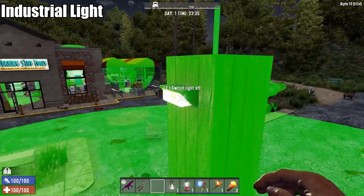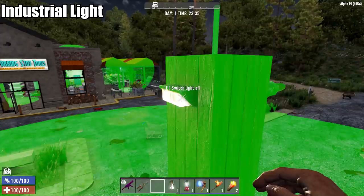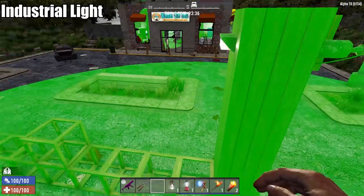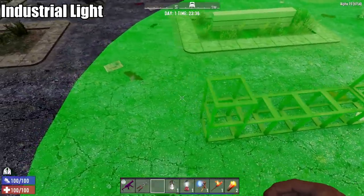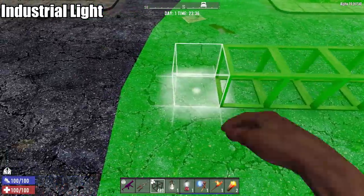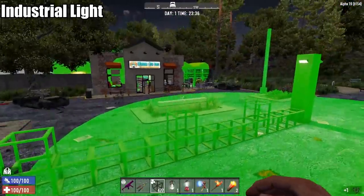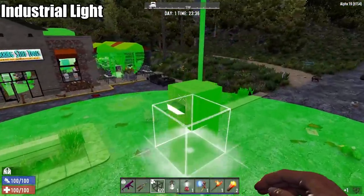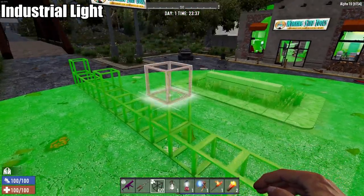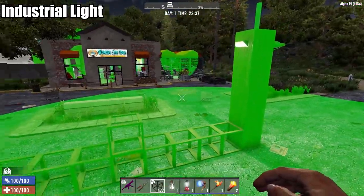Next up is the industrial light, and just like the basic light bulb, once you put it somewhere you can't pick it back up and it has to be wired in as well. But you can see it does a lot better than a basic light bulb — it goes out to 10, 11, 12, 13, 14, 15 blocks. So the industrial light extends out 15 blocks from the source. So far, that is clearly the most potent lighting you can actually make yourself.